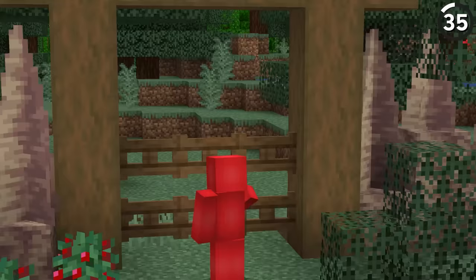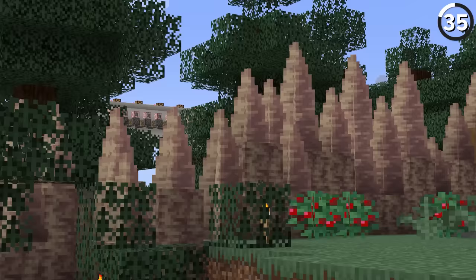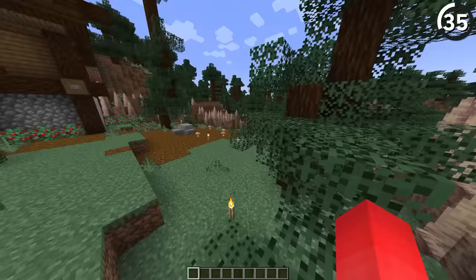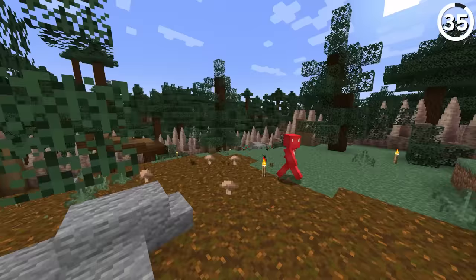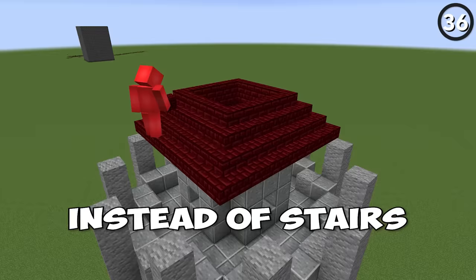Instead of using dripstone for your traps, let's use it for walls instead. By using the different heights of the spikes, we can make a much more menacing fence around your base. This starts to look like the kind of pointy wood walls you'd see in something like Clash of Clans, making it an even better fit for your early-game rural base.